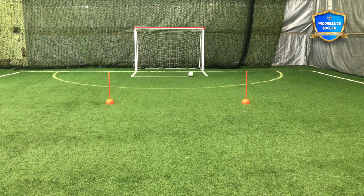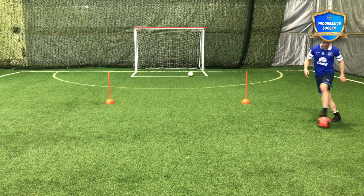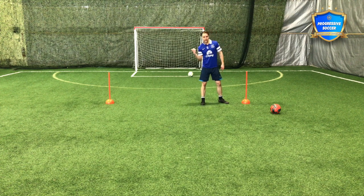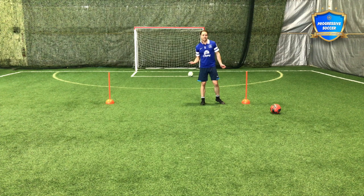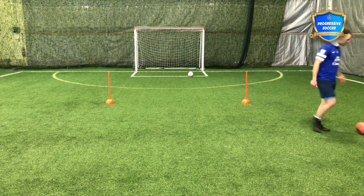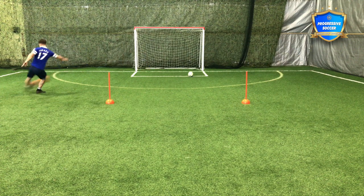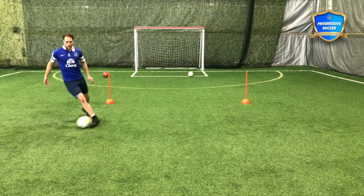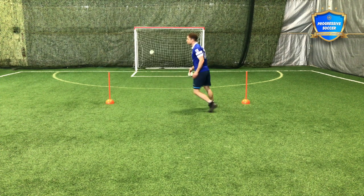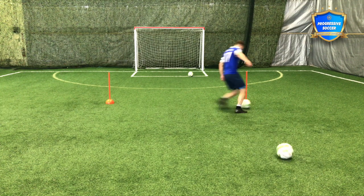A couple of things here: no hesitation. If I slow down, I'm easy to defend. If the defender is on his back foot trying to stop me, and I'm slow, I'm easy to defend. But if I run at him full speed and cut inside, even if he knows I'm going inside he can't stop me because he's flat-footed. If you go slow, you're easy to defend; if you dribble fast, you're harder to defend. Even if I lose control of the ball a bit, I can still recover. So practice coming from both sides — even if you're a left-footed winger, practice with both feet. I want two-footed players.